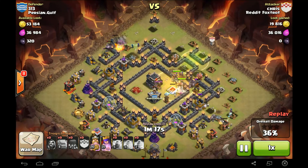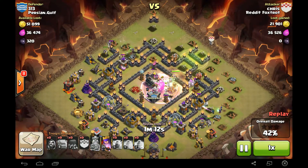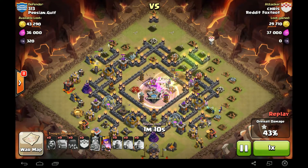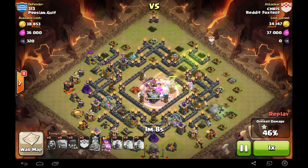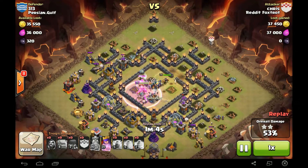And Golemites down here with Witches. We got our Heroes and Witches in the core. Down goes the Town Hall. Down goes the CC. Man, those high level Heroes really do help.